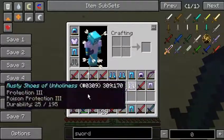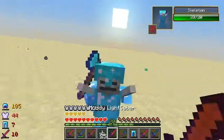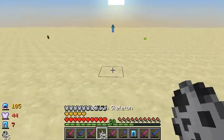When you kill him, you get the Muddy Lightsaber. I have a metric ton because I was trying to do this video multiple times. So when you get a Muddy Lightsaber, you can use it to punch anything ten blocks away.